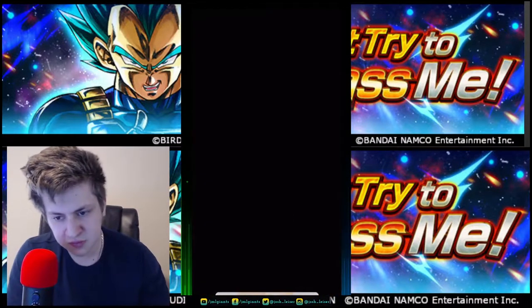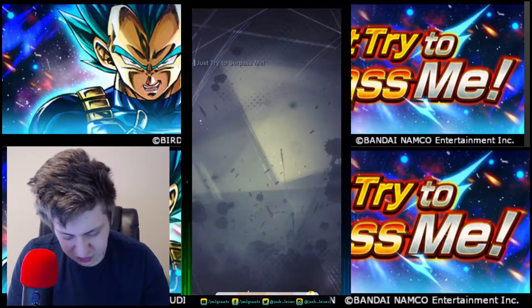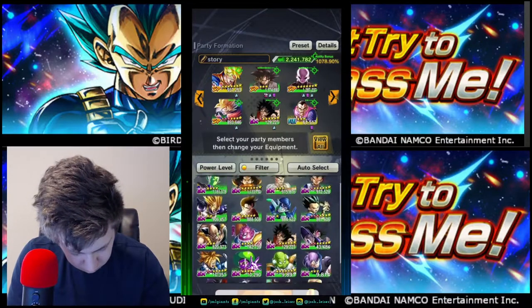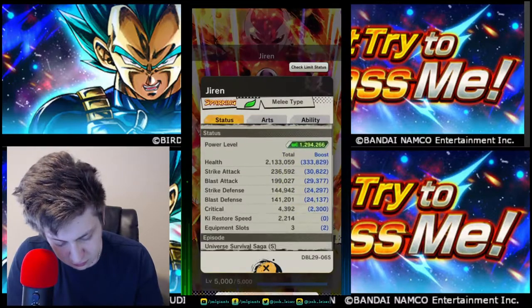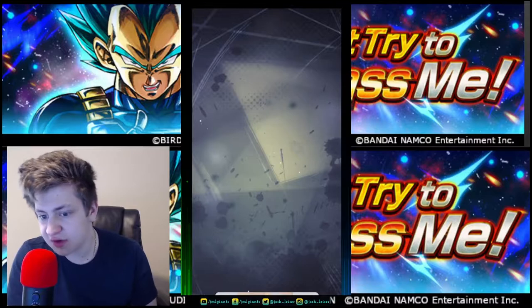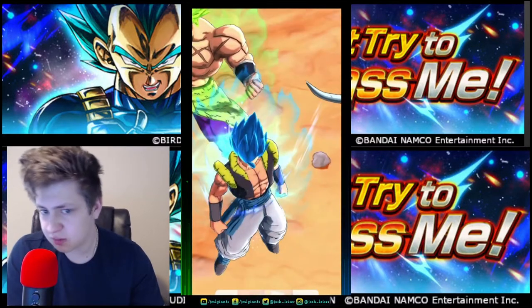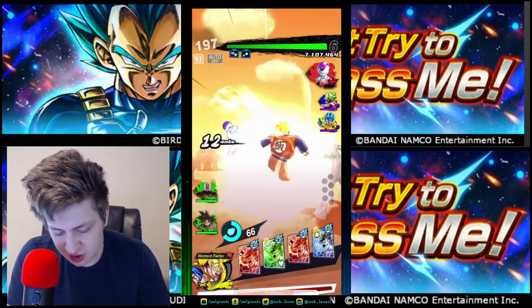Now let's do it without Rising Rush. I'm going to use the team I did before. Let me get my Vegeta back. Just make sure somebody that gives you two-star cards comes with you. Since you're not using Rising Rush, the only reason you don't want to bring an extra character normally is because when you're solo, your Rising Rush has the most damage. Since I'm not doing a Rising Rush this run, I don't care about that. I'm going to bring Jiren just in case I get hit — he can take a hit, he can take a Rising Rush. If I don't have a Vanishing Gauge, I can do a quick switch and save myself.